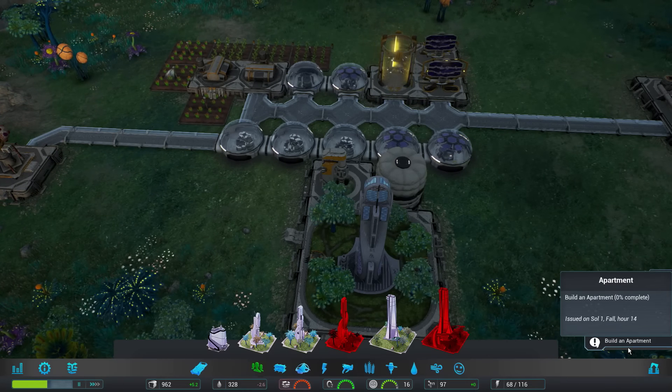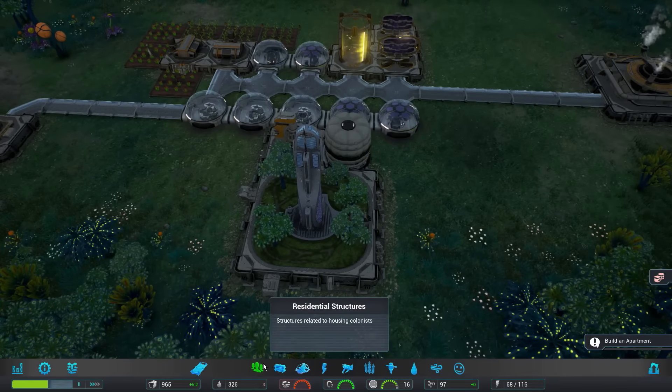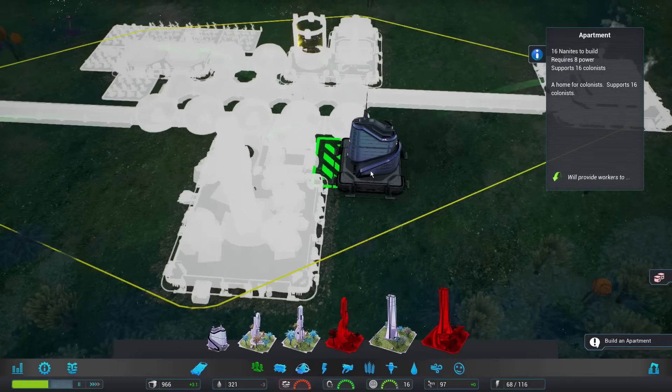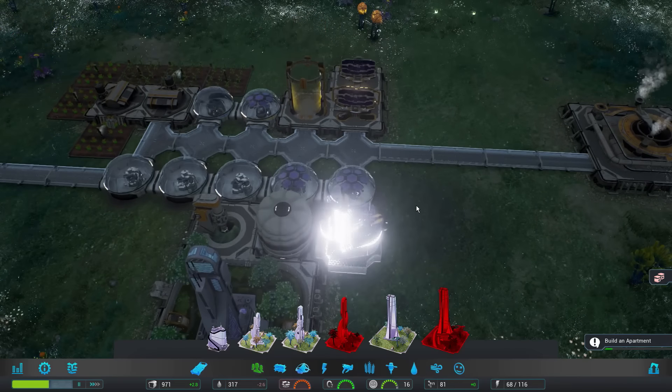Oh, the mission wants me to build an apartment, not the habitat alone? I screwed that one up. That's my bad — so you want an apartment. That's fine, it just means there's gonna be more room for immigrants to come in soon.